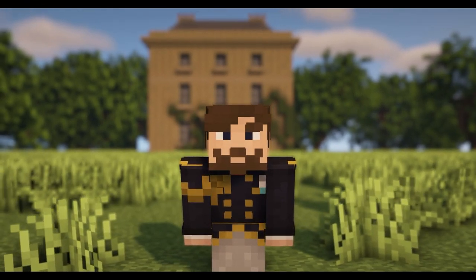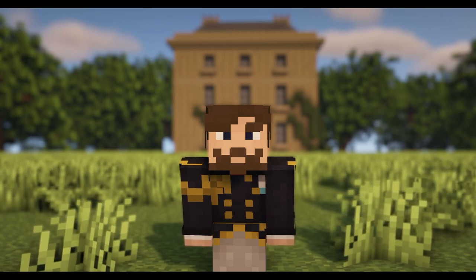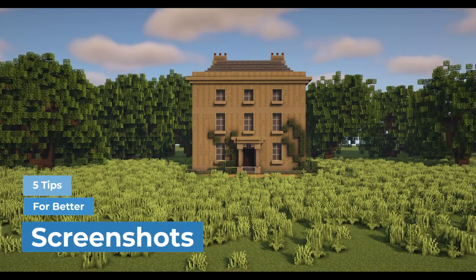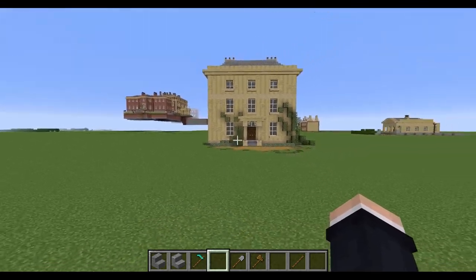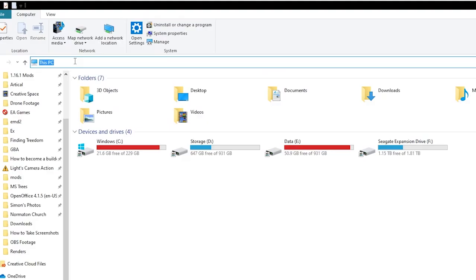If you've just built something pretty fancy in Minecraft and you're wondering how to take a screenshot that would do your build some justice, here are my five tips for taking better screenshots in Minecraft. The simplest way to take a screenshot in-game is to press F1 to turn off the HUD and then press F2 to take the screenshot.